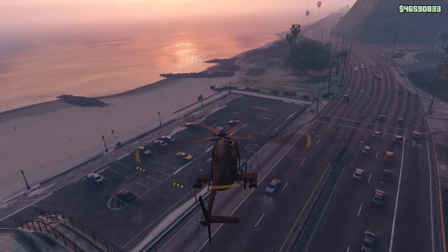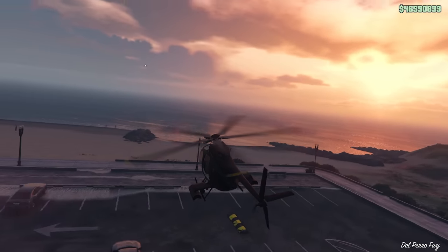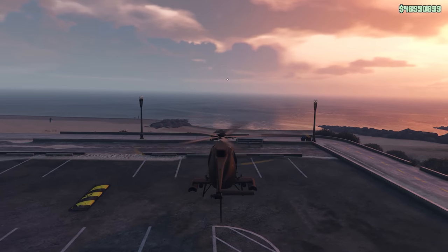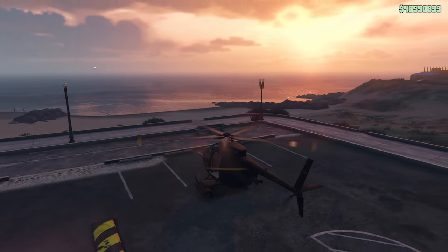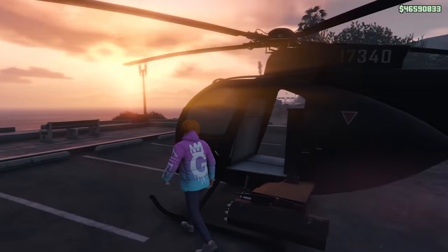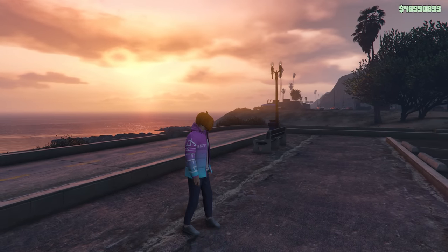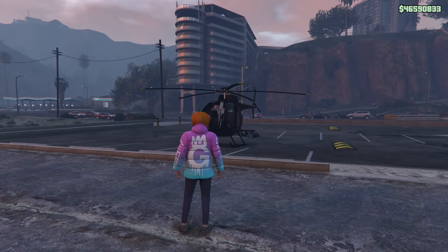If you're trying to make some quick cash, you can go to your CEO VIP work and just do the Headhunter — this gives you like 40 grand every 10 minutes and the Buzzard will do it effortlessly. So other than the Buzzard, which I honestly think is the best investment — you can just spawn it whenever you're CEO, absolutely anywhere — people are also going to say the Oppressor Mark 2, which is a great vehicle, really good for solo play. But in all honesty, I still choose the Buzzard over the Oppressor pretty much all the time.